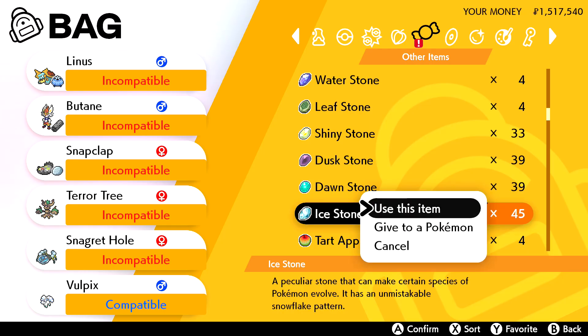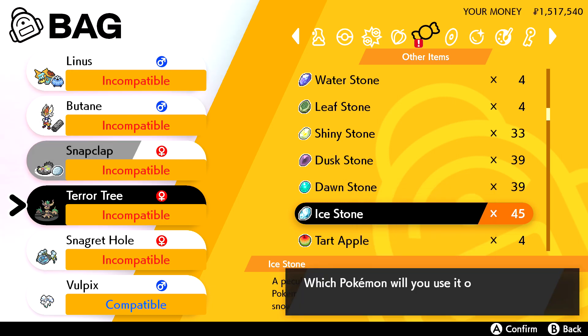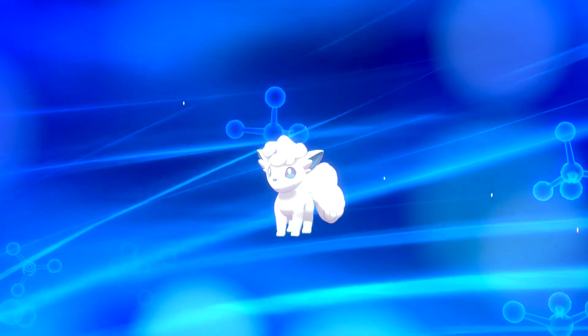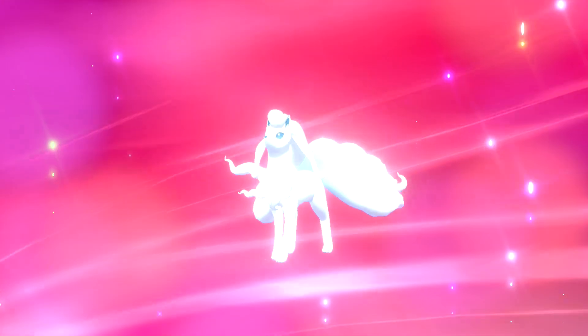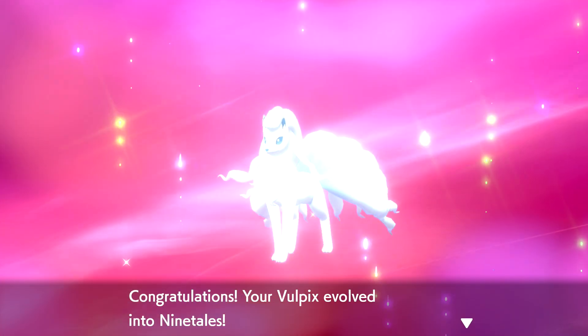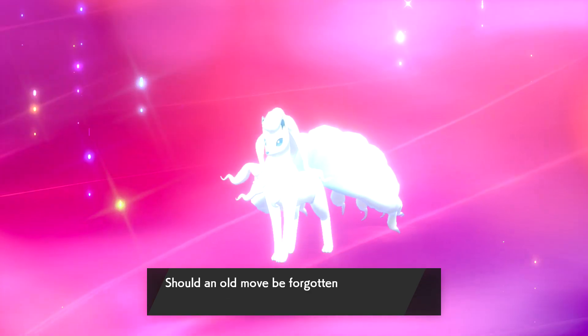We're back. Use this item — Vulpix is evolving! This is our first item-based evolution, I believe. Congratulations, your Vulpix evolved into an Alolan Ninetales! I actually think I like that better than the original Ninetales. I know I do. And I was a huge fan of Vulpix and Ninetales as a kid.